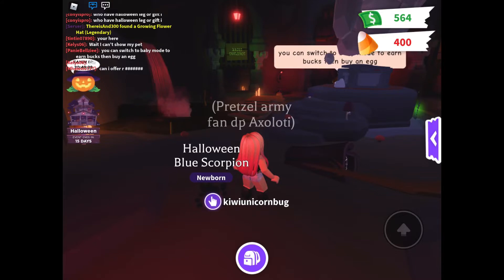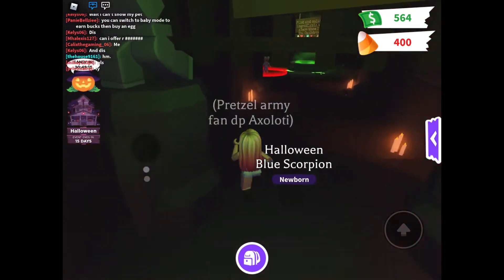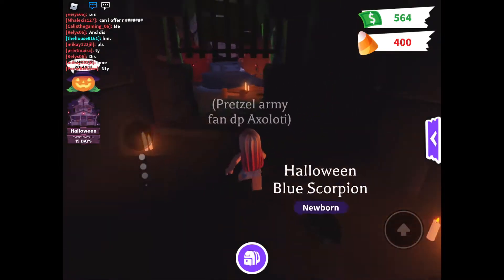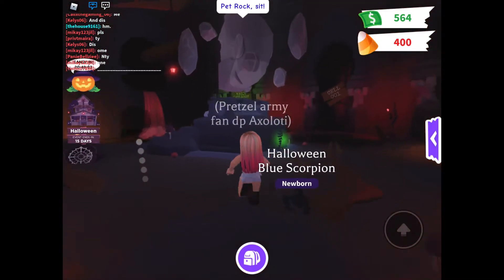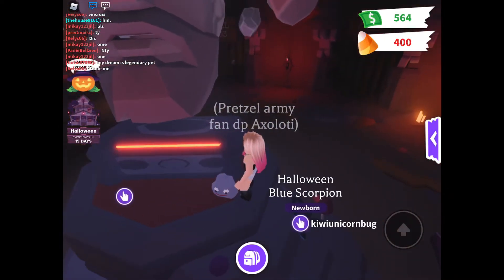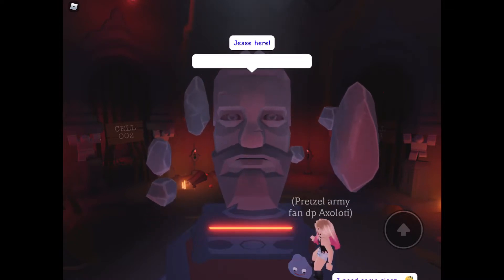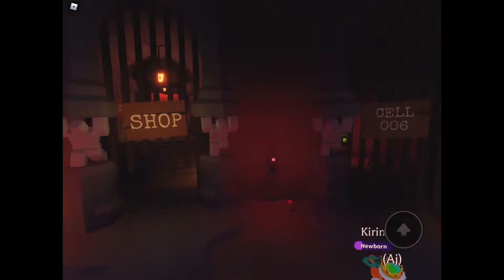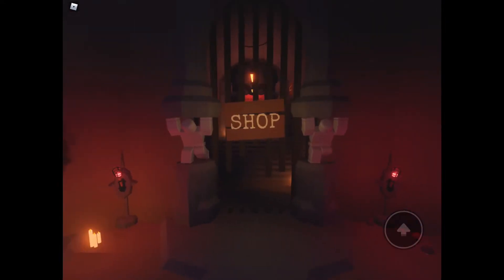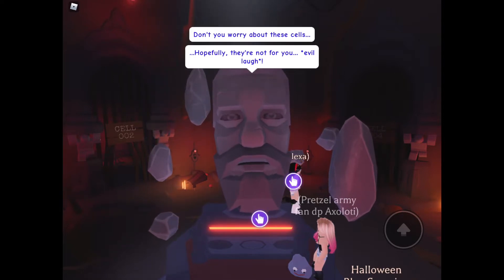I just saw this big rocky thing - we'll talk to him in a second. So the magic cauldron holds one of the mini games - it's the potion making mini game. There are these cells everywhere. Oh, he said pet rocks - sit still, I think it's time to talk to him. Hi Jesse! He says the spooks have only just begun. He mentions the cauldron room for the potion brewing game, and a shop we'll check in a second. He says don't worry about these cells, hopefully they're not for you - that just makes me even more scared!